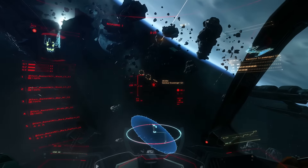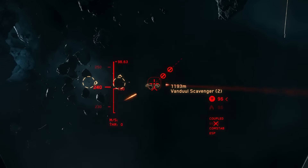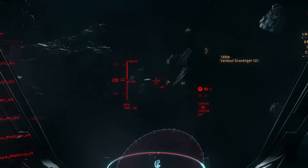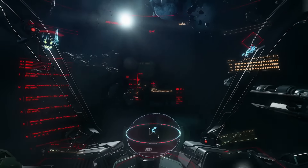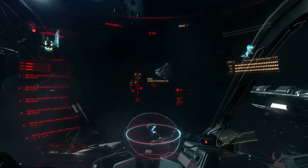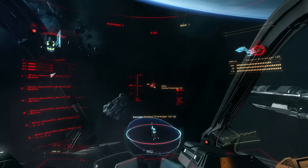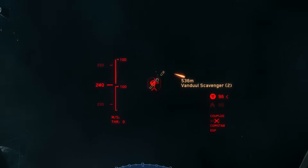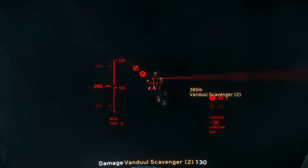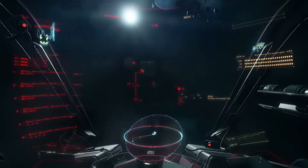Now for some scythe on scythe action. I'm not entirely clear on how these sides shoot backwards at us in 1-bomb-5, but that's okay.